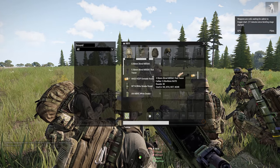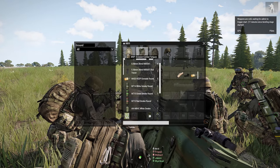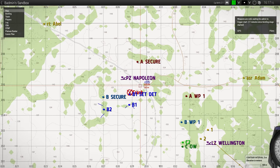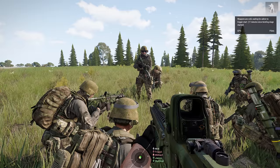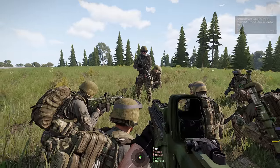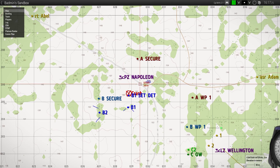For extract, Echo will be getting on first with a squad that command decides — so it could be us, it could be Alpha, it could be Bravo, we don't know yet. Primary extract is going to be from PZ Napoleon if possible. If that's not possible, we'll pull back to LZ Wellington. If that's not possible, LZ Duke. And if that's not possible, we'll continue southeast towards this compound, pull up there and formulate a new plan.